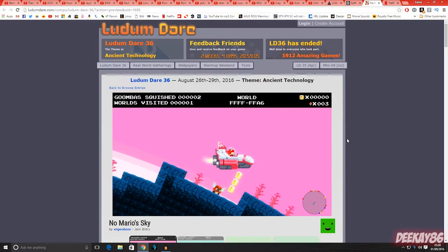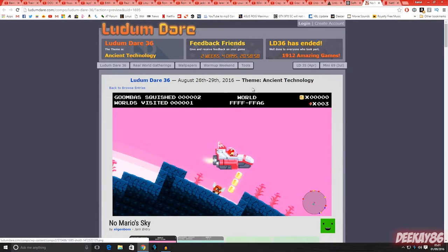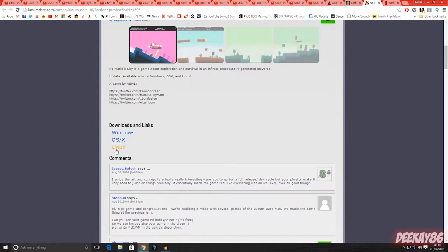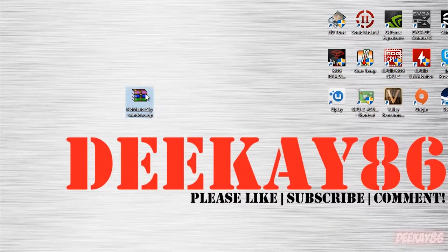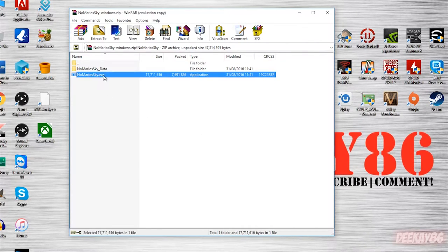So first off, before we play the game, all you need to do to download it for yourself is go to this link here, which I'll put in the video description. You go to that link, it'll bring you to this page here. You scroll down — they have it for Windows, OSX, and Linux. You click Windows, download the 64-bit package, and that will give you this little WinRAR file here. You double click that, double click the folder, close that, and once you double click this exe, it will launch the game. You don't even have to install the damn thing — you just launch it straight out of the compressed file, which is pretty cool.